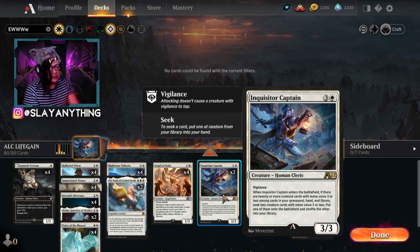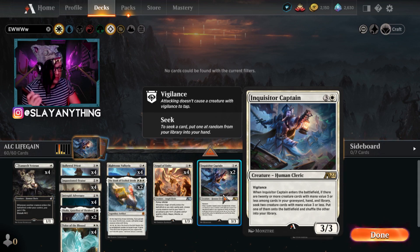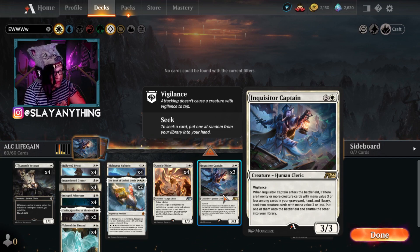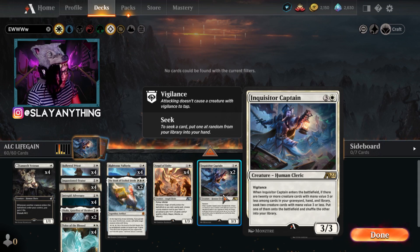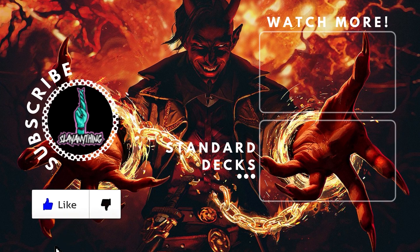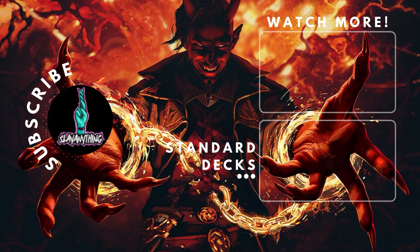This card is an absolute house, definitely worth the rare wild cards if you're planning to play mono white or a white deck with creatures you can seek from your library. If you have the cards, I think it's worth building — this deck is going to be powerful regardless of which format you're playing. Mono white has been powerful for a really long time and for good reason. I hope you guys enjoyed this one! Please remember to like and subscribe — we are getting ever so close to the thousand subscriber mark. Thanks again so much for taking the time to check this out. Have a fantastic day and I'll see you all in the next one. Peace out slayers!